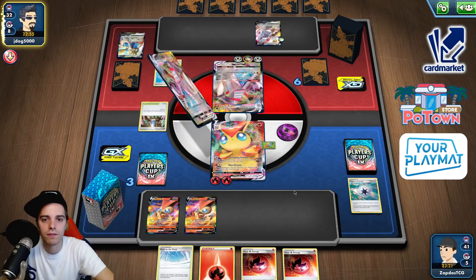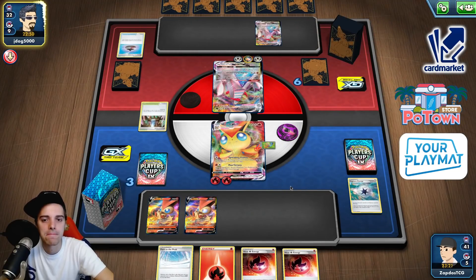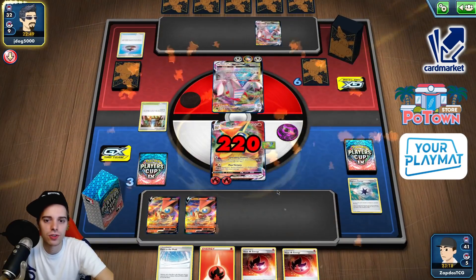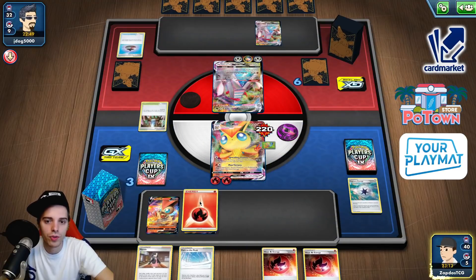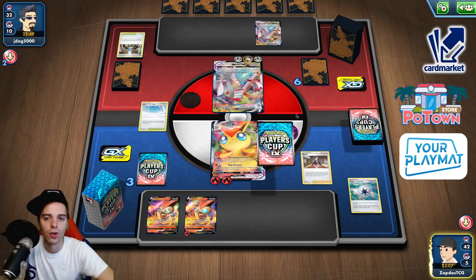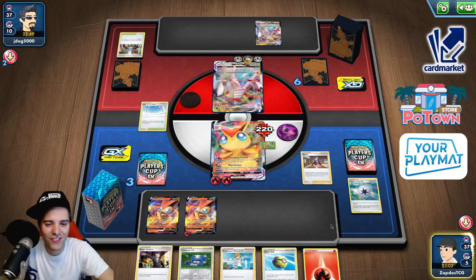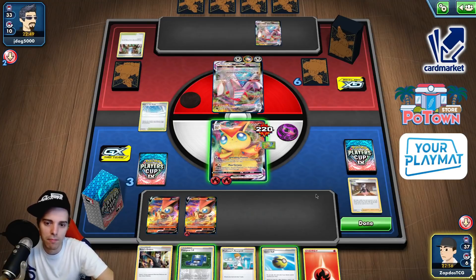Two Duraludon VMAXes against the world. GMAX Pulverization — 220 damage — Victini VMAX is in a deep amount of trouble. So Victini here, Path to the Peak on top of a Marnie — sounds like a great plan to me. We have Pokégear, Quick Ball, probably going for Research anyhow. We already have what we need. Let's go for Max Victory — 220. He still needs to take down two Victini VMAXes and this guy looks pretty grim.